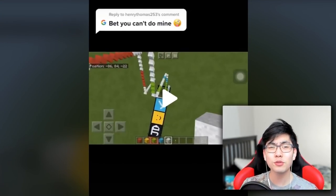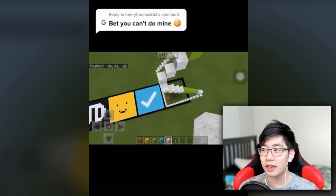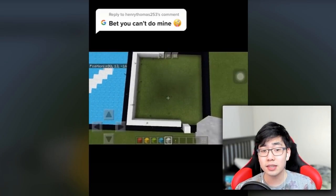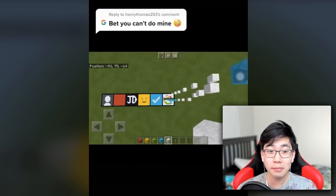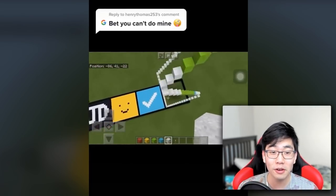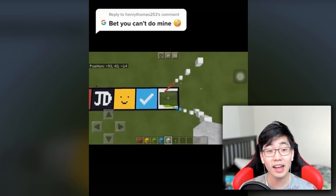Let's get into our first one right here. This one is called 'Bet you can't do mine.' If you guys look at his logo it is a Google logo. He has this tiny little sand contraption held up by torches — you can place torches on top of sand to hold it up. He literally built the Google logo in Minecraft using sand blocks and it just bounces up to the sky, which is so cool. We're definitely going to try this one out.